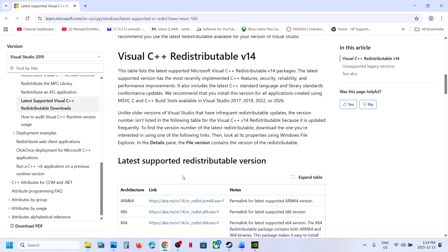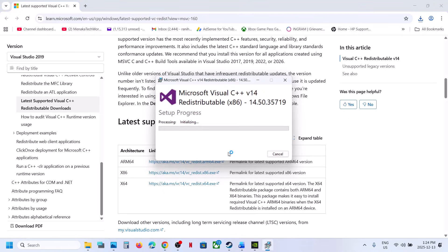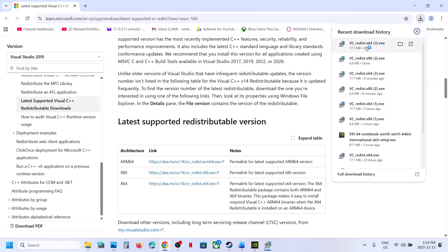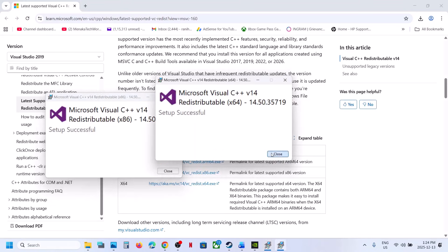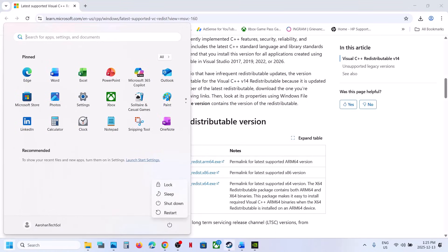The next step is to install the Visual C++ redistributables. Open the link provided in the video description in your browser — it will take you to the Microsoft website. Download both the x86 and x64 versions and install both. If you see a Repair option, click Repair; if you see Install, click Install. Once both are installed, restart your computer, then launch the game and check.